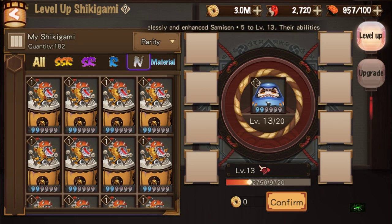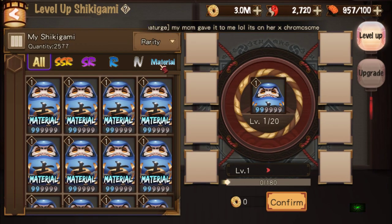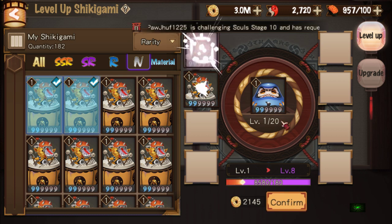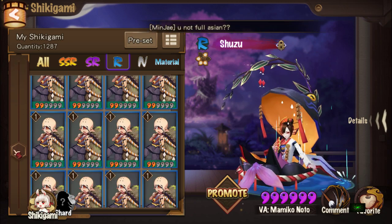If you're feeding white great Darumas, level 13 is the way to go because it will then bring it up to level 25. But if you're going to feed it to an R-rated Shiki, all you need to do is bring them up to level 8. To reach level 8, you just need two of any normal-rated Shikis — bring it up, feed it up to level 8.